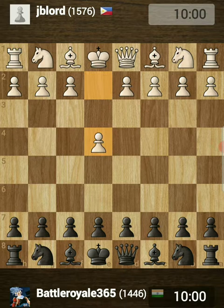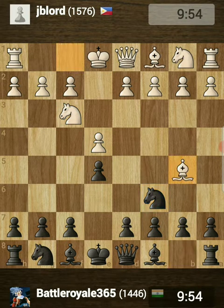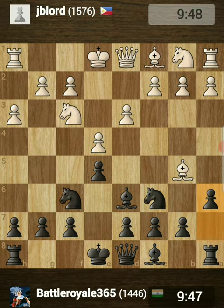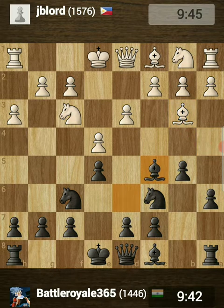Opponent opens up with e4, I replied with e5, knight to f3, knight to c6, and after bishop to b5 - this is the Ruy Lopez opening or the Spanish game. After knight to f6, opponent played d3, I played bishop to d6, opponent played h3, and I played a6 kicking away the bishop. Bishop moved to a4 and I played b5, gaining another tempo on the bishop. The bishop moved to b3 and I played bishop to c5.